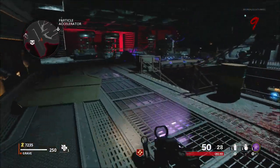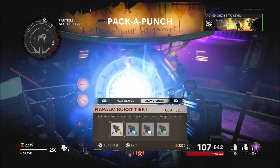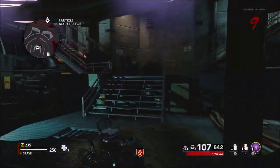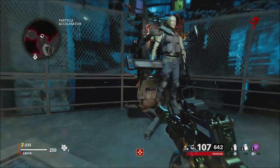Similar to what you would see with a ray gun, it does shoot kind of an elemental damage style thing — kind of purple bolts or balls — but it does have an alternate fire mode, which kind of reminds me of the fire mode with the shockwave.